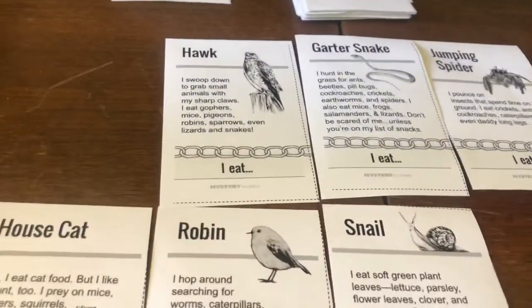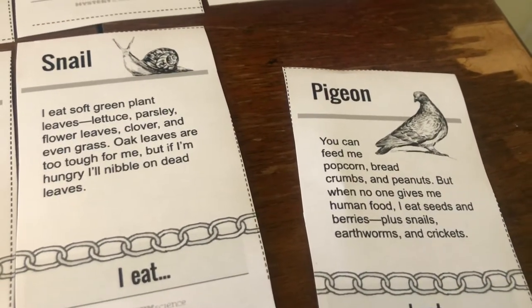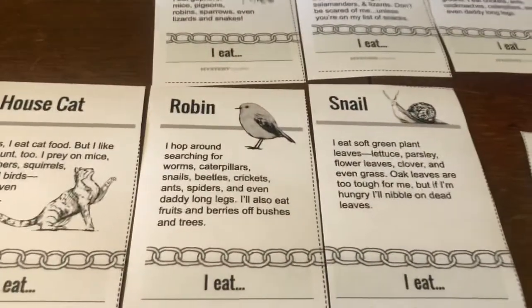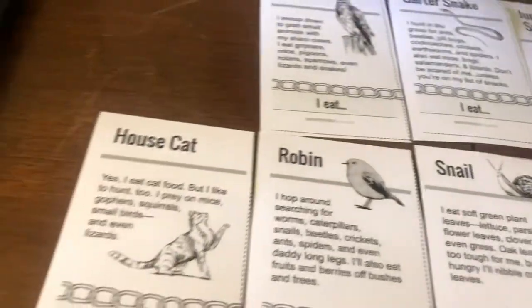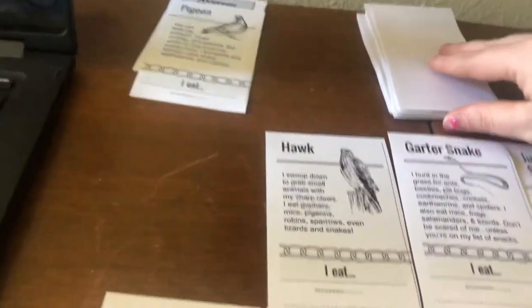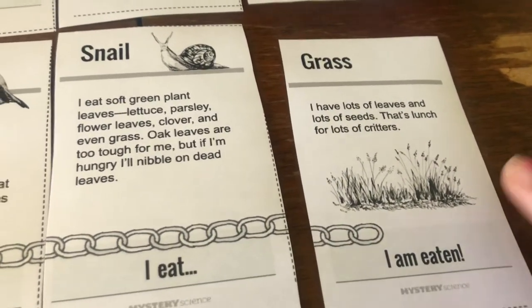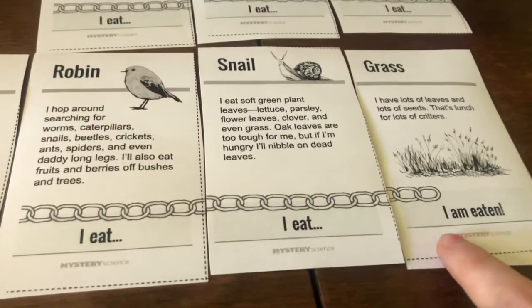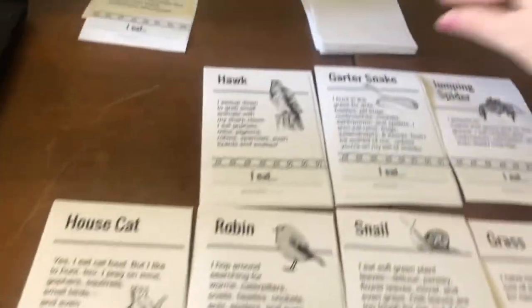Let's see how long we can make this. Pigeon — you can feed me popcorn, bread crumbs, and peanuts, but when no one gives me human food, I eat seeds and berries, plus snails, earthworms, and crickets. My snail's already eaten by the robin, so I'm just going to put the pigeon off to the side. Grass — I have lots of leaves and seeds, that's lunch for lots of critters. Who eats grass? Looks like the snail eats grass, so so far we've got four connections: the grass is eaten by the snail, which is eaten by the robin, which is eaten by the house cat. I wonder if we can go to five connections.